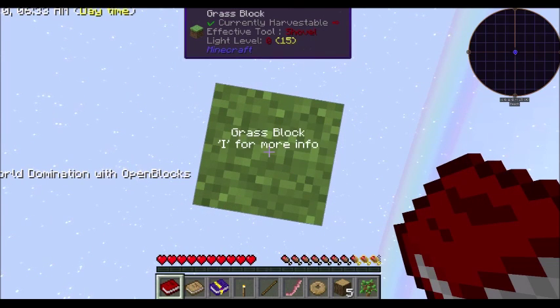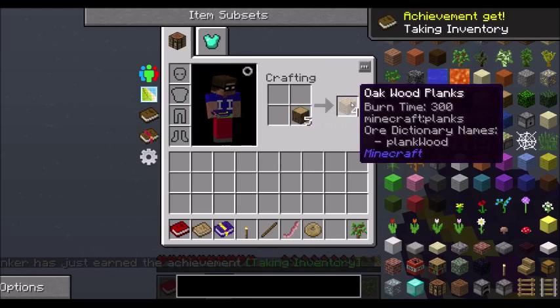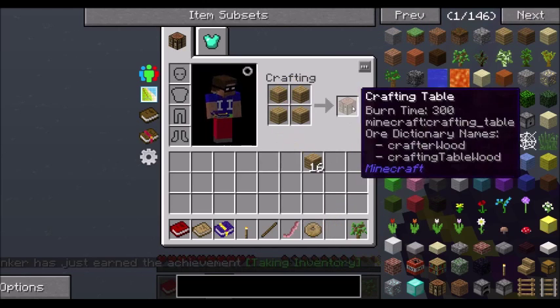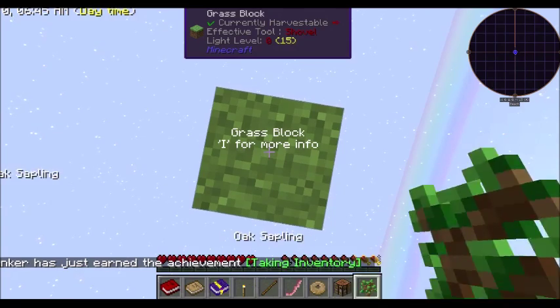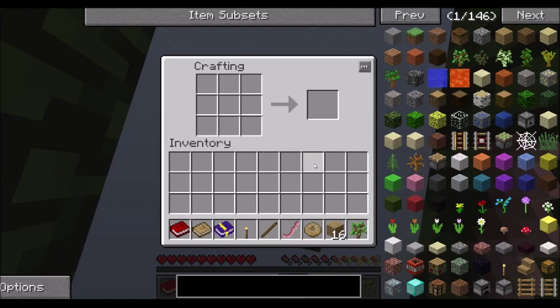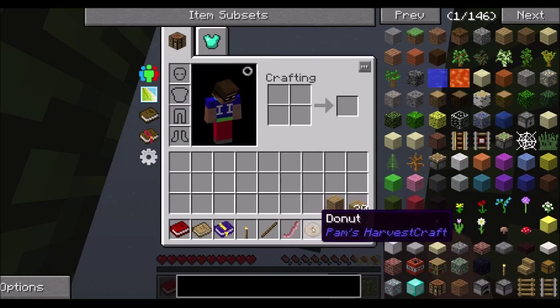We need a crafting bench. Let's make that. Excellent. Get up on this block. We need to make some half slabs. They are not in yet.